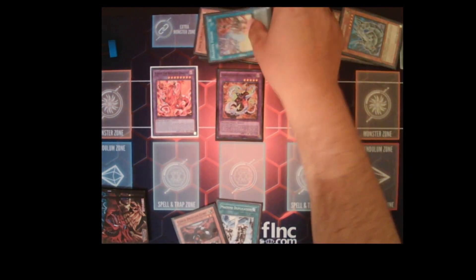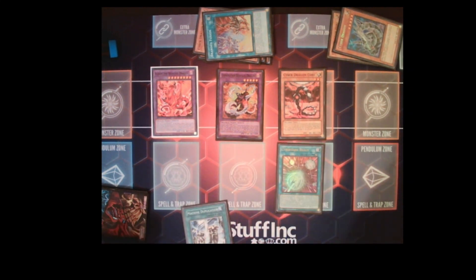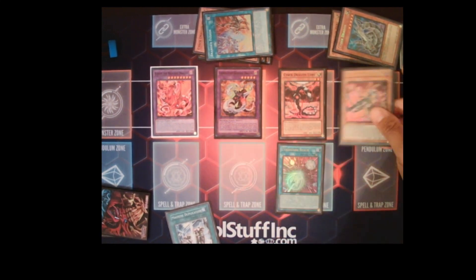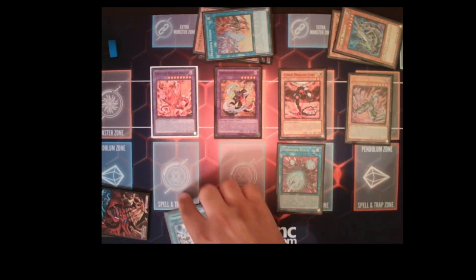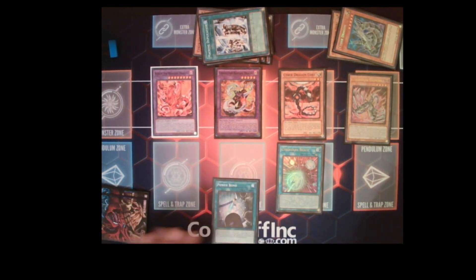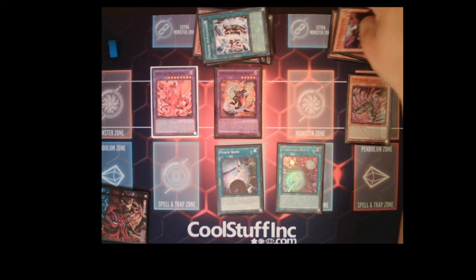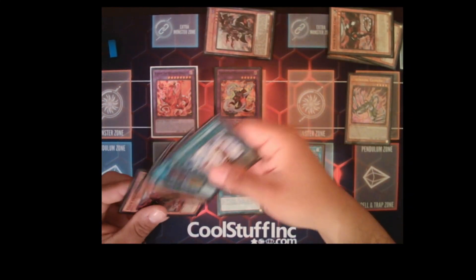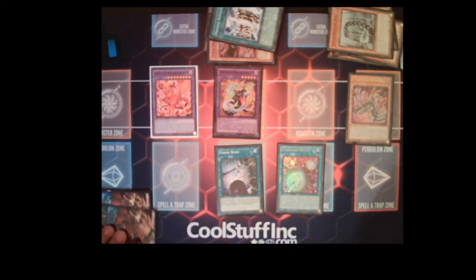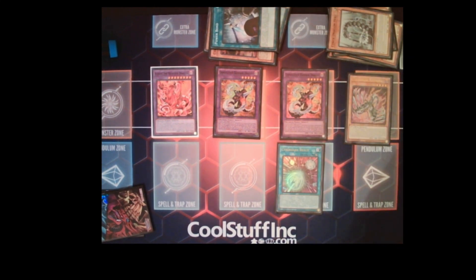Next, normal summon Cyber Dragon Core, activate its effect to add Cyber Dark Realm from deck to hand. Activate Cyber Dark Realm to add Cyber Dark Chimera from your deck to hand. Normal summon Cyber Dark Chimera and activate its effect — you discard a spell or trap from your hand, we're discarding Power Bond, then activate Power Bond. Since we activated Cyber Dark Chimera's effect, we can also banish cards from our field, graveyard, or hand as fusion materials. Banish Core and any other cards from the graveyard to fusion summon your second Chimera Tiamaton Rampage.